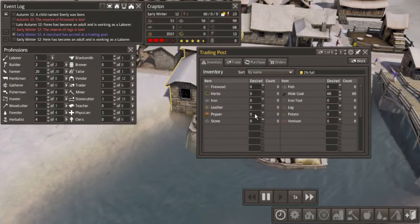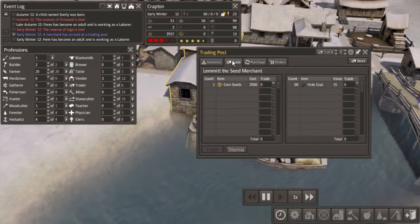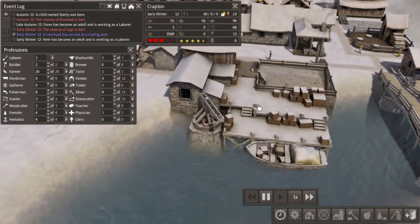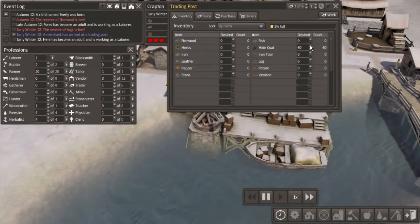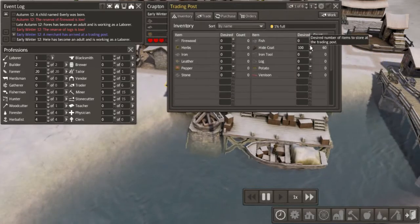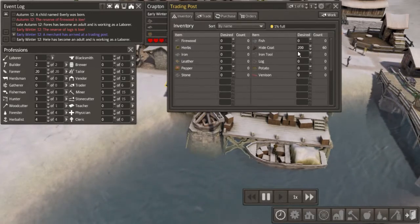This sucks. I finally get a merchant and I can't actually do anything because I don't have enough to buy anything. I guess I will just increase the number of hidecoats to 200. That way, every time a hidecoat's made, at least one of them will actually get into here.